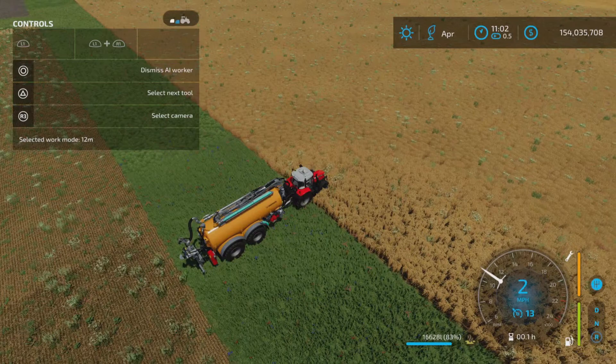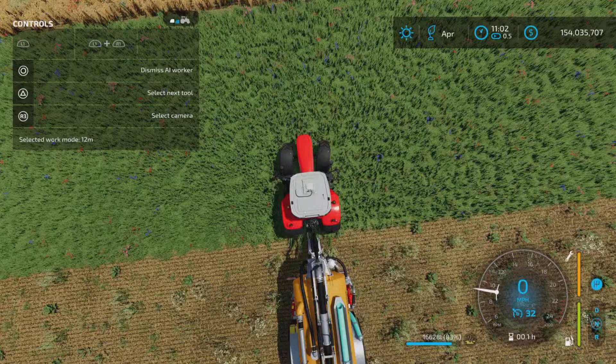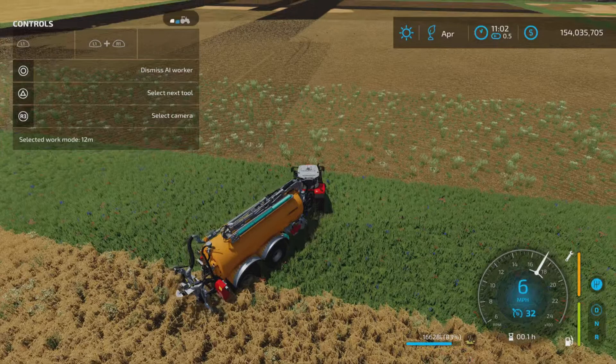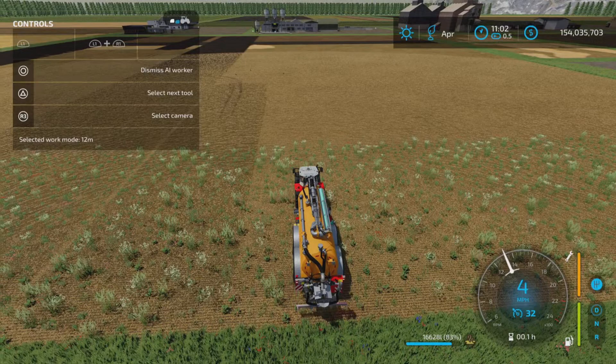So here we are at the end of the field — it missed. It missed kind of like little triangle bits at the end. So you'll either have to go hit those up afterwards. Even if you do headlands, it's going to do that at some point somewhere. But there we go, that's it turning around.